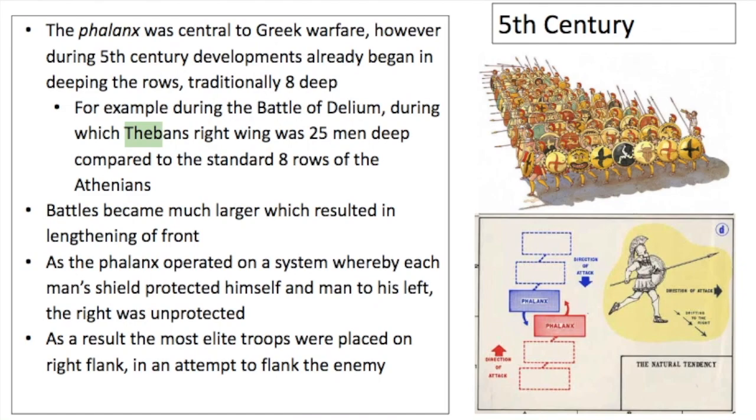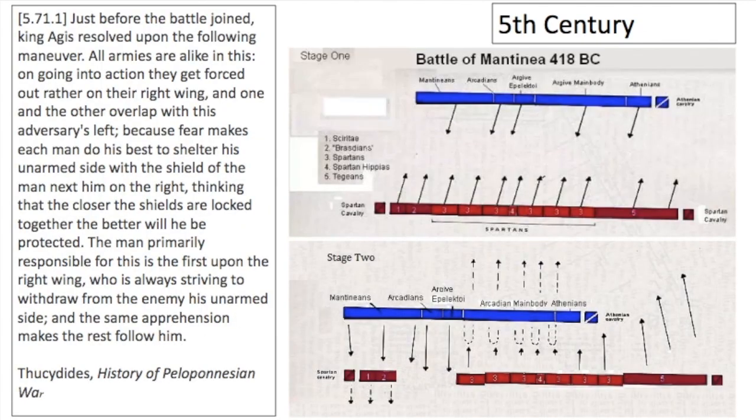It's an honour to fight on the right side — it means you're the best troops. As you can see from the diagram here, traditionally the right will always outflank, and the phalanx shifts until the two best soldiers meet. Whoever has the best soldiers on the right side ends up being victorious. We see this clearly in the Battle of Mantinea in 418 during the Peloponnesian War, in which King Agis recognises the strength of the right side and uses it to outflank the enemy, crushing the Athenians and their allies. It is one of the largest Spartan victories of the Peloponnesian War.